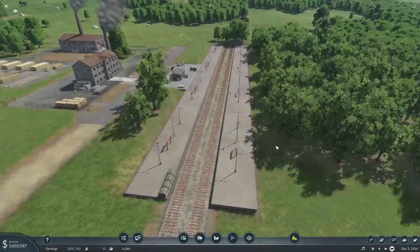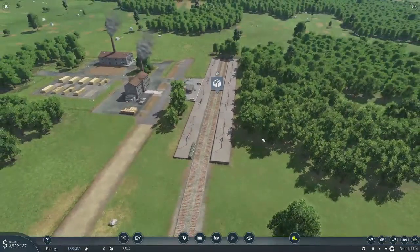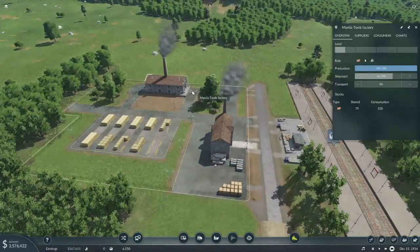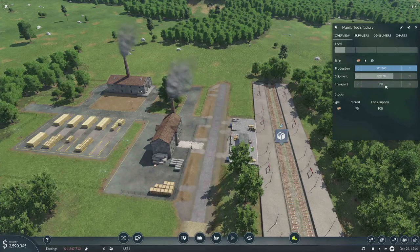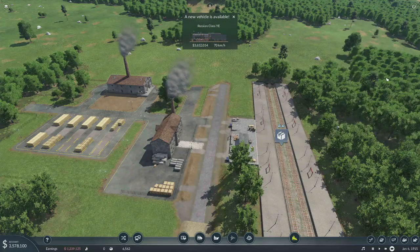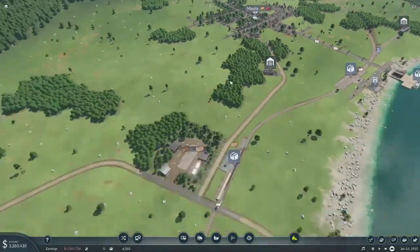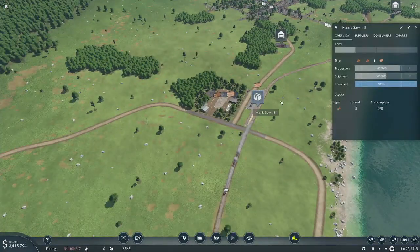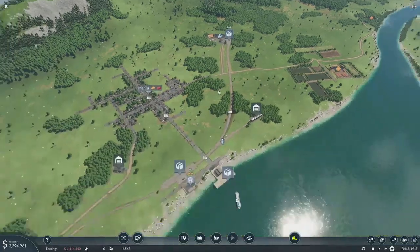Let's change this to wait till you're full — there's no sense running with less than a full load. We haven't had anything actually delivered yet so transport is at zero percent. We're shipping 62 out of 100 — if we can get that up over 80 or something then that should grow. How is this one doing? Same here — we're shipping 100 out of 200; we'll be able to ship 200 if that grows.